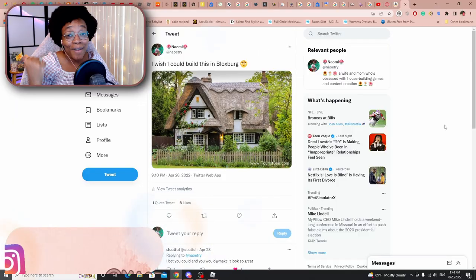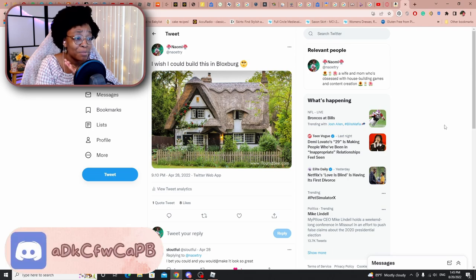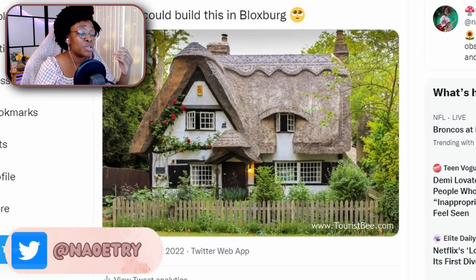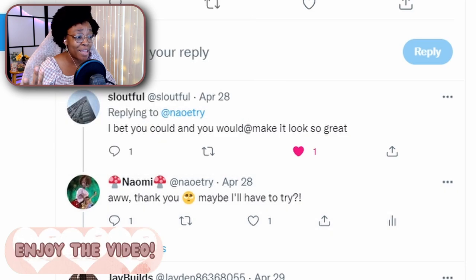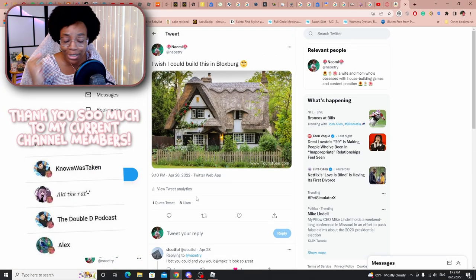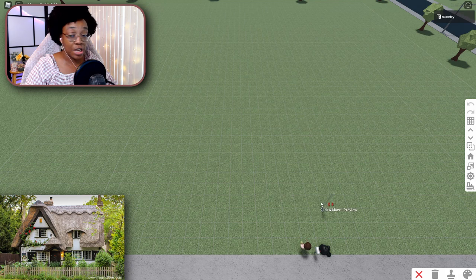Back in April I tweeted that I really wish I could build this cute little cottage in Blocksburg, because when you look at it, that looks like something we shouldn't be able to do. But some of you gave me encouragement — Sloutful here says 'I bet you could and would make it look so great' — so I was like, okay, if you believe in me then I'll try to believe in me and we'll do this thing.